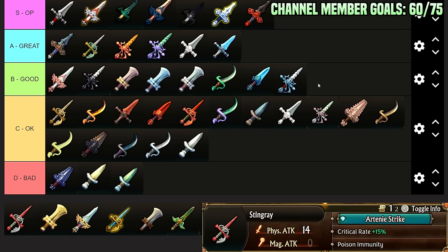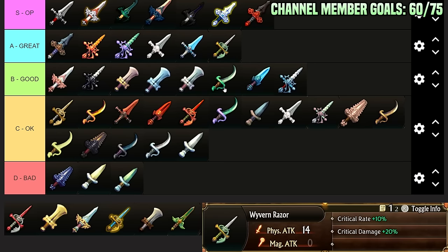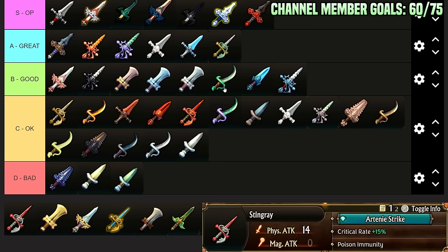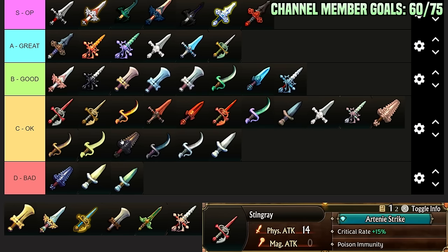Stingray: Crit Rate plus 15, Poison Immunity. I think this can only really be used on Swordmasters. If it isn't Swordmaster-only, Crit Rate 15 is decent and Poison Immunity is whatever. The base stats are too bad to justify using this long term — even if you forge it, Crit Rate 15 is really the reason you'd run it. It's a C-Tier or so weapon.